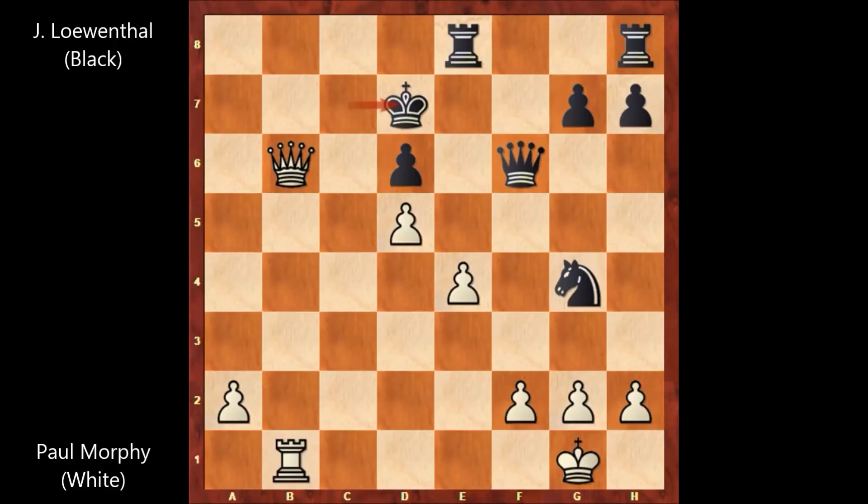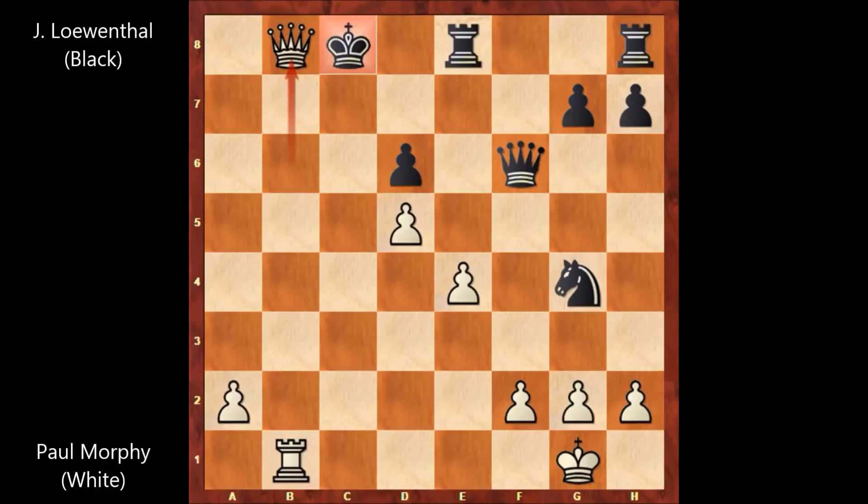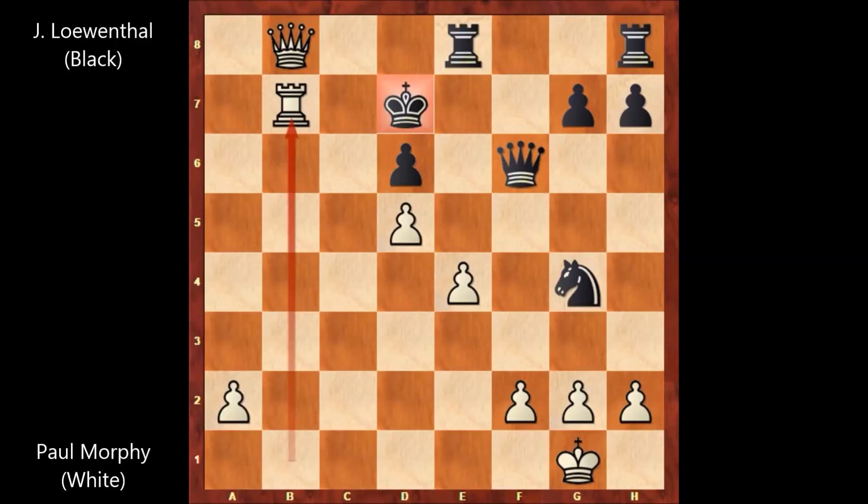If king takes rook: queen takes on b6, king to d7. Then queen to a7, king to d8. Rook to b8 — checkmate. After queen takes on b6, if king to c8, then queen to b8, king to d7, rook to b7 — checkmate. There is no defense for black.